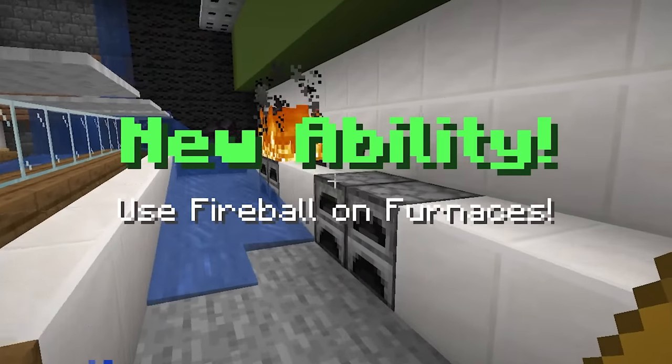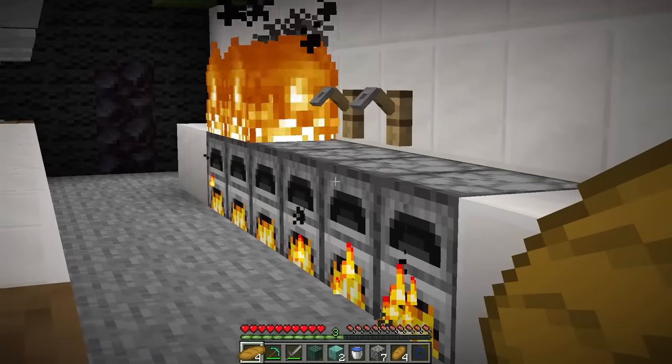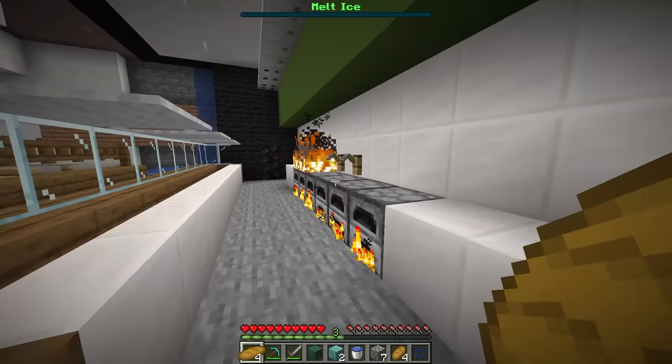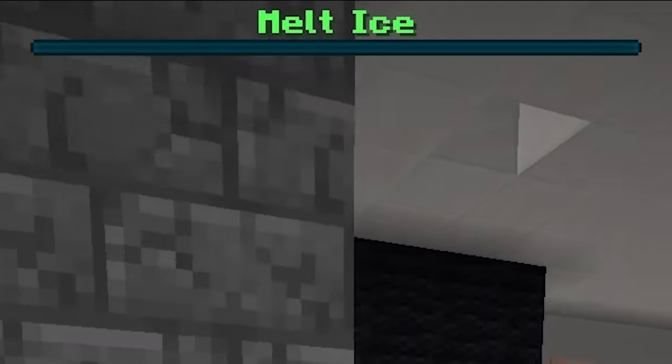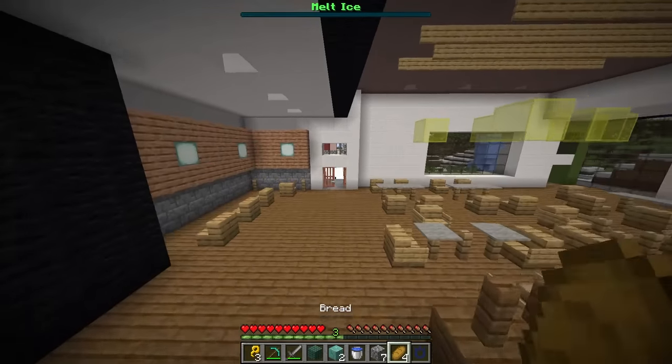Use fireball on furnaces. So do I press the fireball button now? Here goes something. Oh, and it worked! Yo, I think I even added an extra furnace. Now we gotta melt some ice apparently. Chef, thank you very much. Let me grab that key piece real quick. There we go. That is gonna be three key pieces.